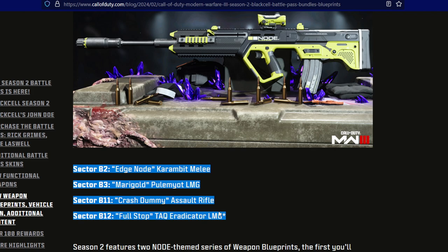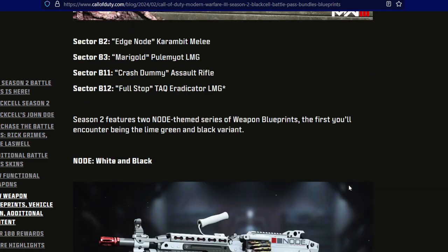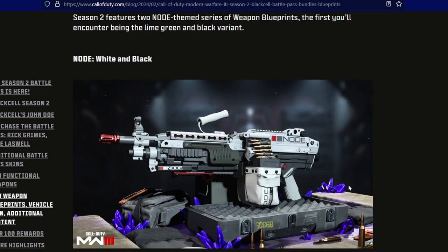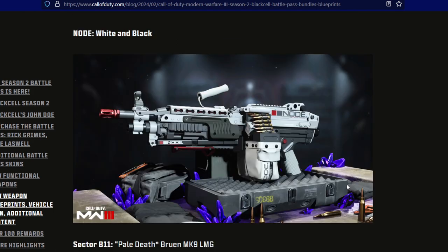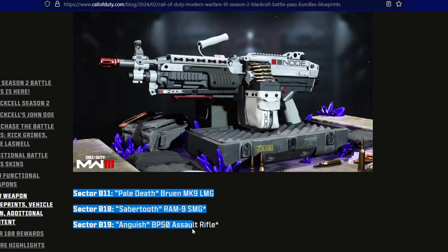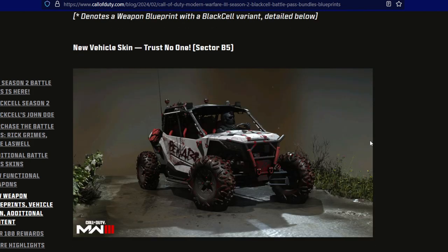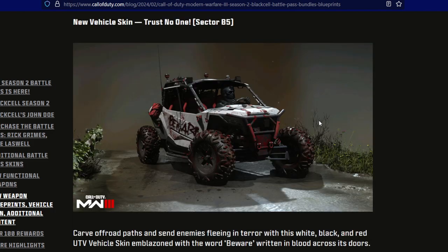Here's another blueprint for the Bruen MK9 LMG — white, black, and a little red. Very cool; more like this in sectors B11, B18, and B19 for assault rifles and SMGs. Moving on to a vehicle skin called Trust No One — I love how it looks, and it is a Walking Dead reference from one of the seasons. Very cool, and it is in sector B5.